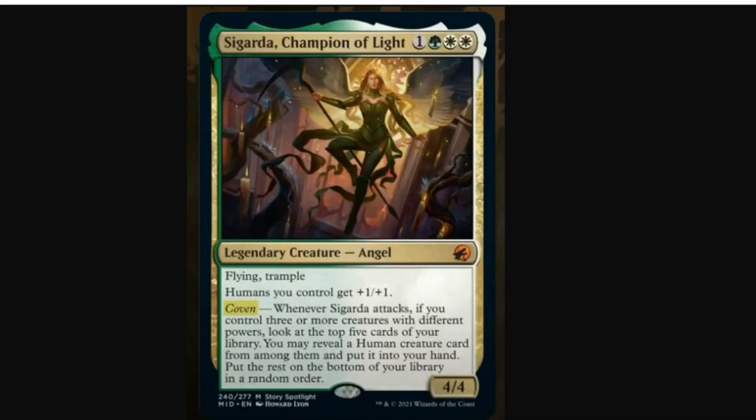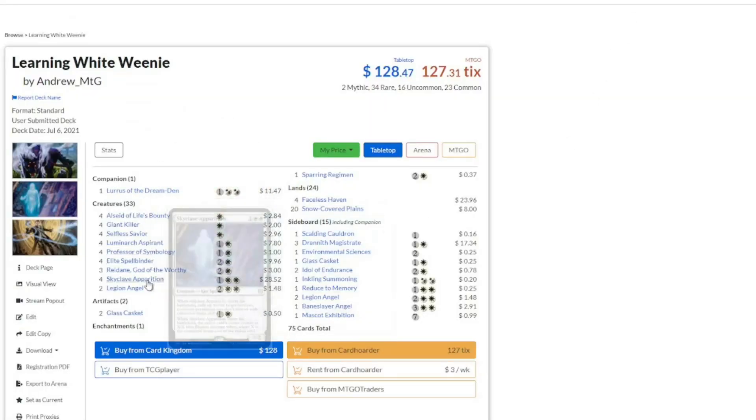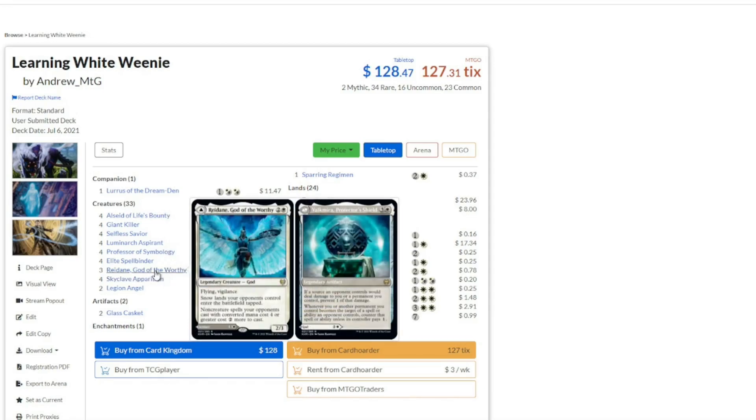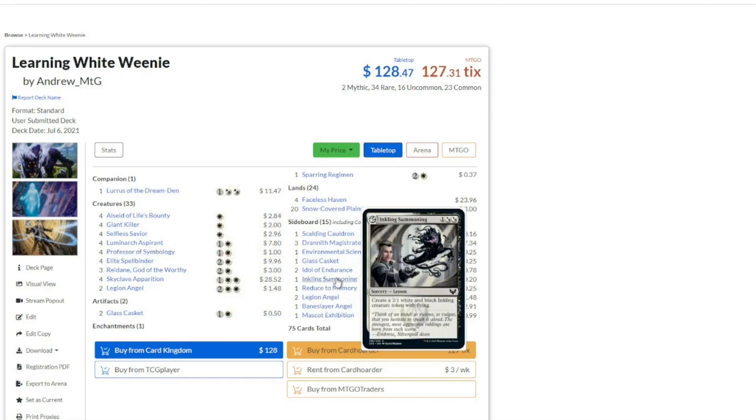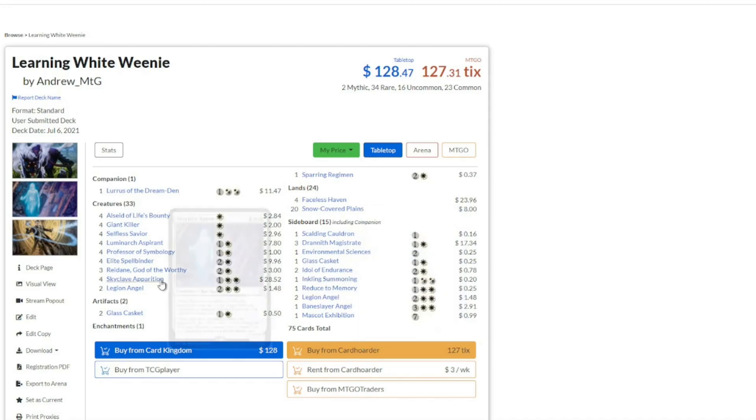One of the other restrictions, obviously, is Sigarda cares about humans. So if we come back over to this deck list, we've got Skyclave Apparition, which is a spirit; Redain, which is a god; Professor of Symbology, a cleric — and Professor of Symbology usually grabs a card like Inkling Summoning, which makes an Inkling. So we're going to have to completely rebuild this deck.